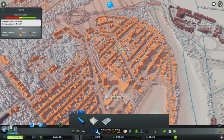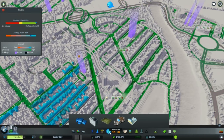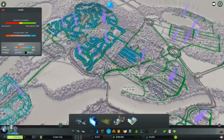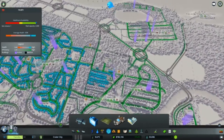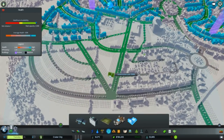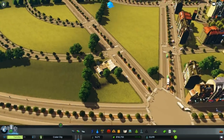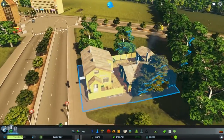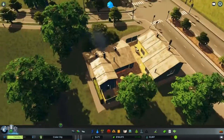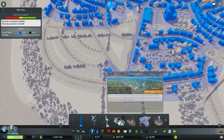Water should be all right now. Trash — we definitely have more capacity for incineration than we have actual trash. Health — how are we doing? I think everything is all right over here. This is the only one that needs fixing. Actually, we can put down a sauna because they're really good — you wouldn't think it, but they are. I don't exactly know what they do, but it's a healthcare facility. So yeah, that should work — it has power.